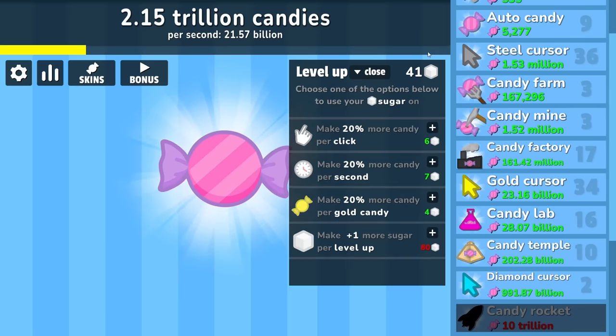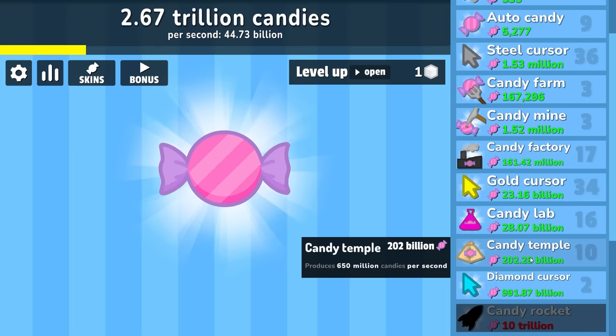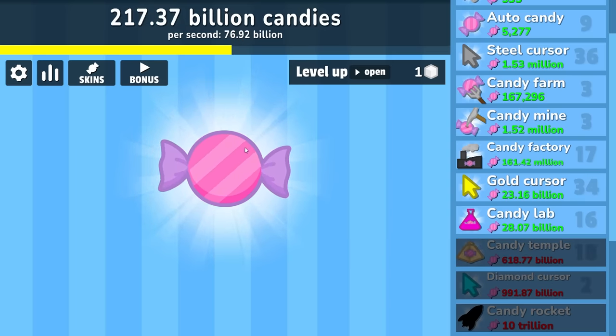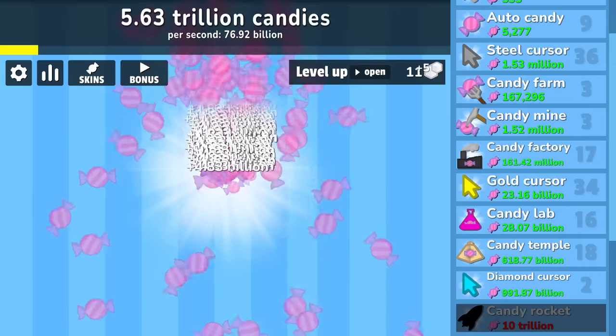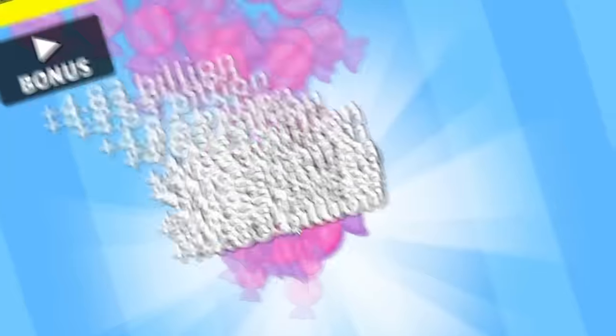Since I've got 41 of these to spend, we're just going to get more candy per second — 80%. Then more candy per click. That itself brought us up to 45 billion per second. We're going to buy a bunch of candy temples — auto-clicking these. So we're now up to 77 billion per second without any clicking. If I auto-click that number goes up very quickly and so do the level ups. It's only been 30 minutes — that flew by. I've been lost in this beautiful game.